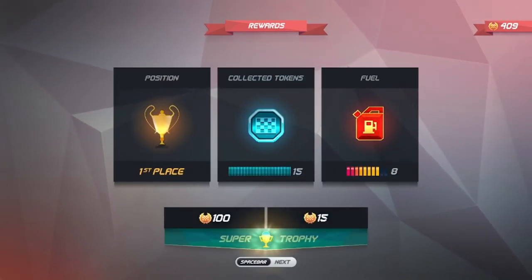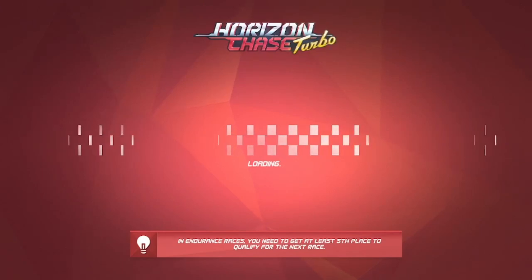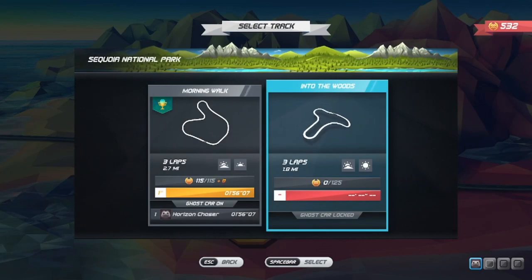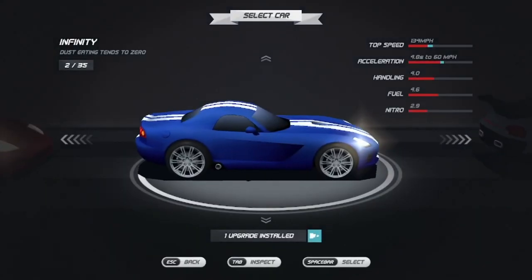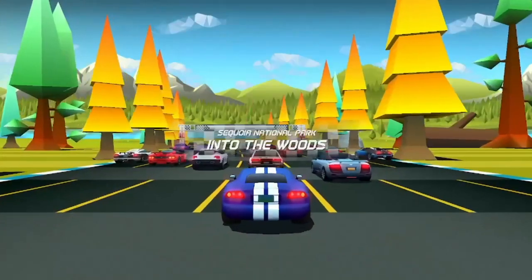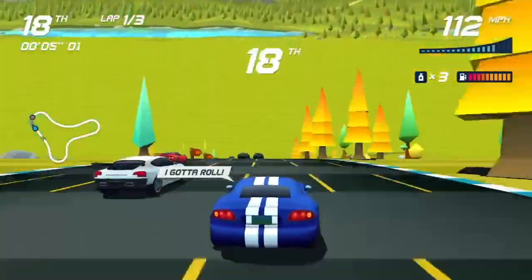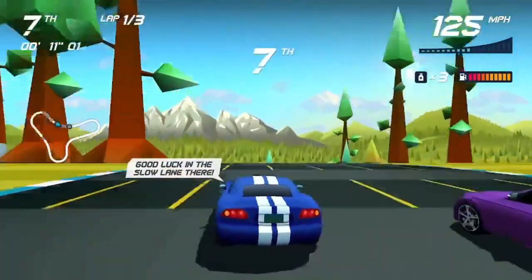And even though the speeds — probably at least the listed speeds — are on the same order of magnitude as what you get in GTA Online, it feels faster somehow. You're closing on the cars faster, you're zipping around them. The most you can do is give someone a boop or a bump. You're not turning anybody, you're not spinning out — at least not yet. We'll see what happens when we get to multiplayer. But that might be a while.